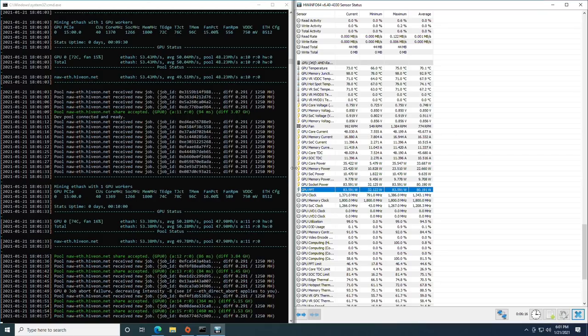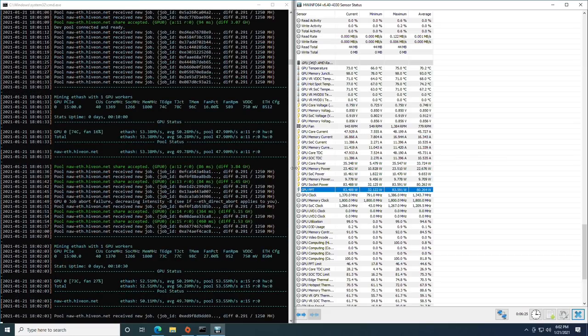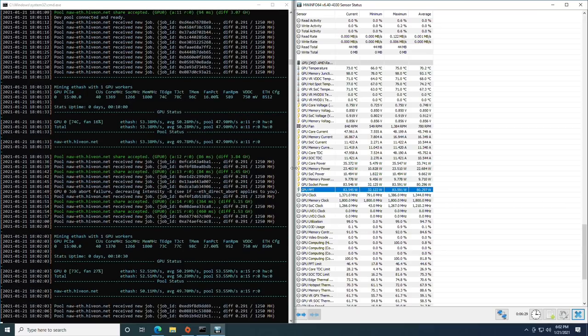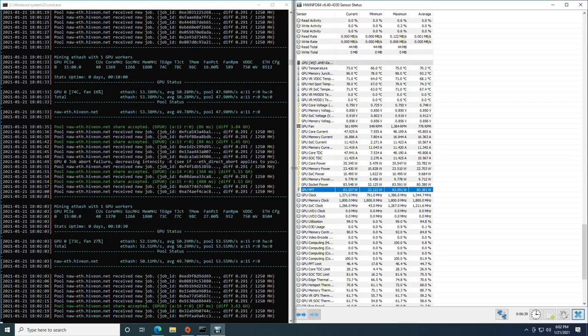So we're around 52 to 54 megahash per second at 83 watts, and that can be confirmed here with the kilowatt meter — you can see around 213 watts on the wall. This is optimized, though it's even better on Linux, and we'll go over that while we talk about what we've done here.